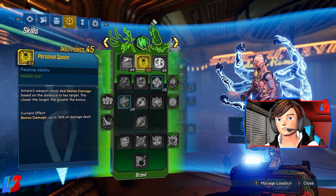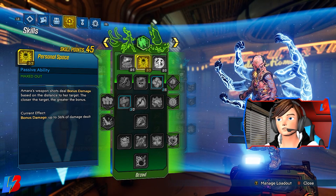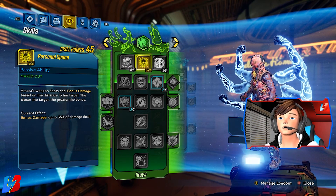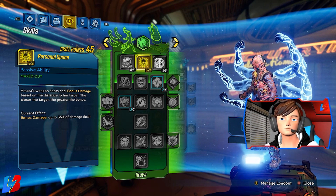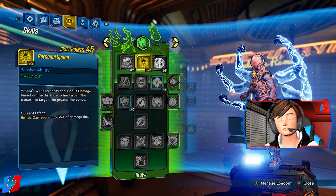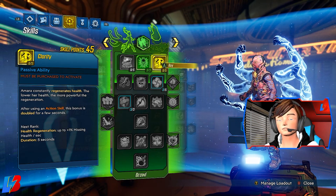For Brawler, we're going to be dumping a total of three points into Personal Space. Amara's weapon shots deal bonus damage based on the distance of her target. For the Maliwan takedown, you'll be relatively close to your targets and not fighting from a distance, so this comes in pretty handy — the closer you are, the more damage you'll be doing.